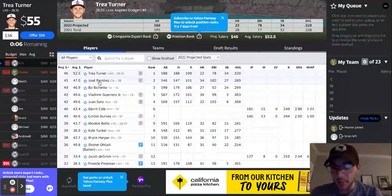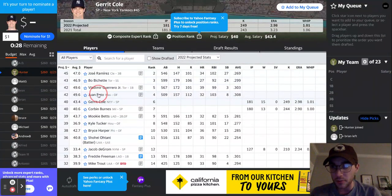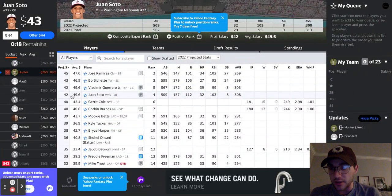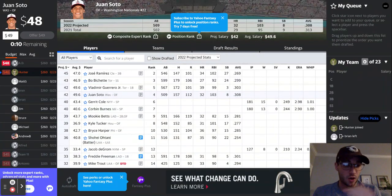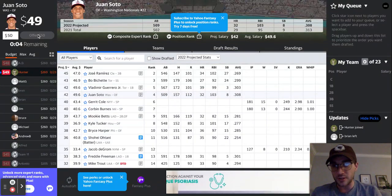I'm going to put up Juan Soto. His average projected price is close to 50. Remember, you get $260. When you run out of money, your draft is over — you have to pick up from waivers or free agents after that. So right now I have him at 49, which is about his average price. Let's see if someone upbids.